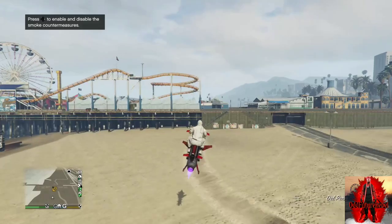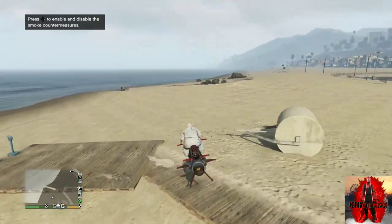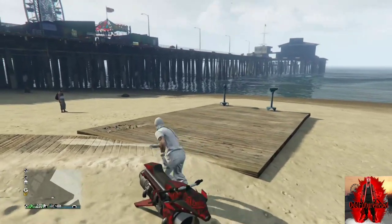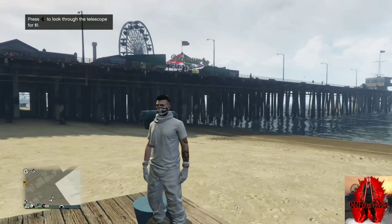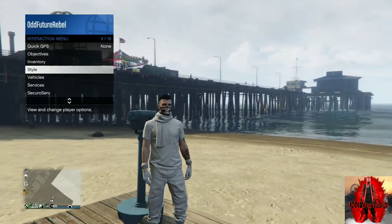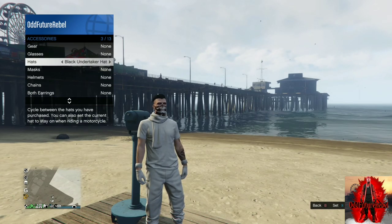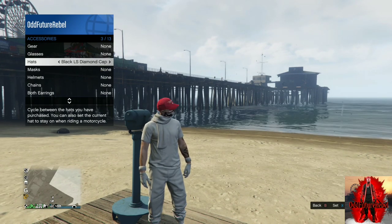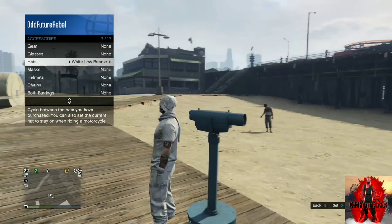Make your way over to the pier because there's a telescope over there so we can do the telescope glitch. All you will be needing is one dollar. Once you're at the telescope, run past it, push right on the d-pad, pull away from the telescope, and your mask should disappear. Open up your interaction menu, go down to style, go over to accessories, and cycle through the hats until you find the white low beanie. Back out from the interaction menu and walk away from the telescope — your outfit should look exactly like mine.